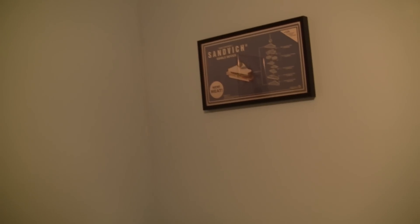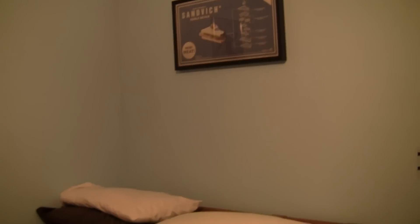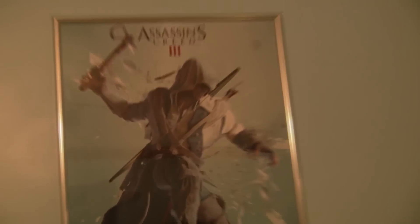Let's start with the posters. We have an Assassin's Creed 3 poster with Connor, and obviously the sandwich poster — it shows how to make a sandwich, has 120 nutritional points, and it's like a new meat thing.